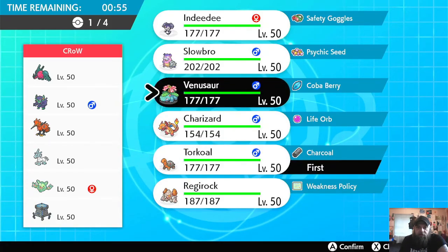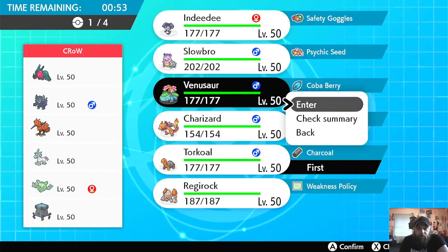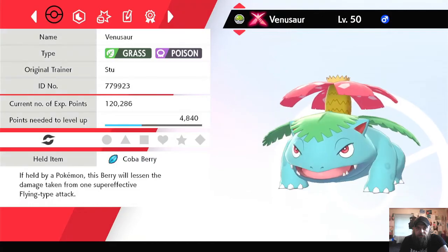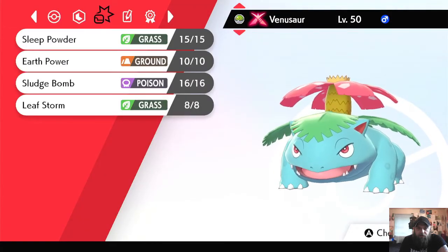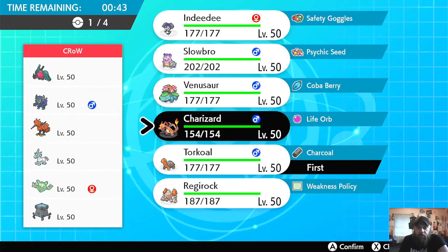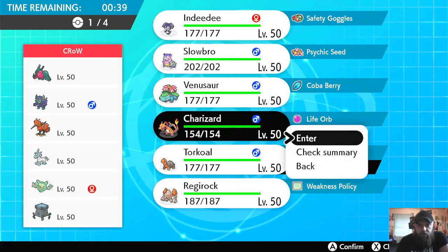I usually run Weather Ball on my Venusaur builds, especially in the Sun core — it turns into a Fire move. We'll lead Charizard.